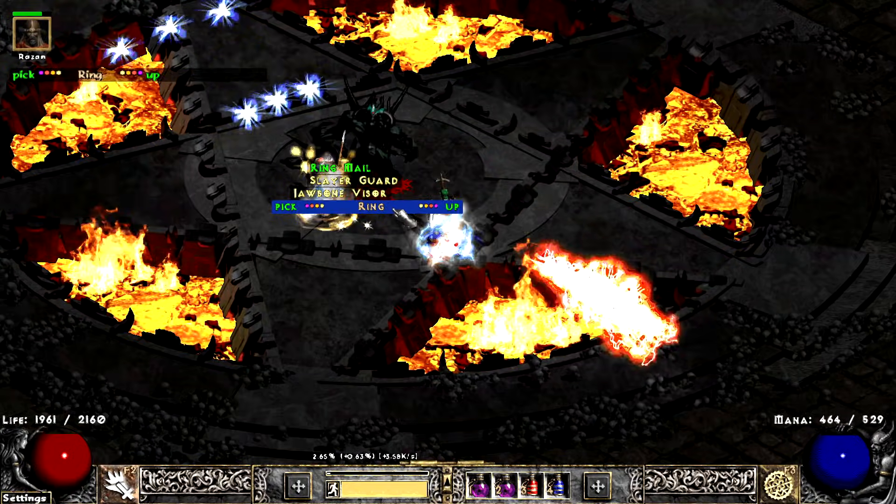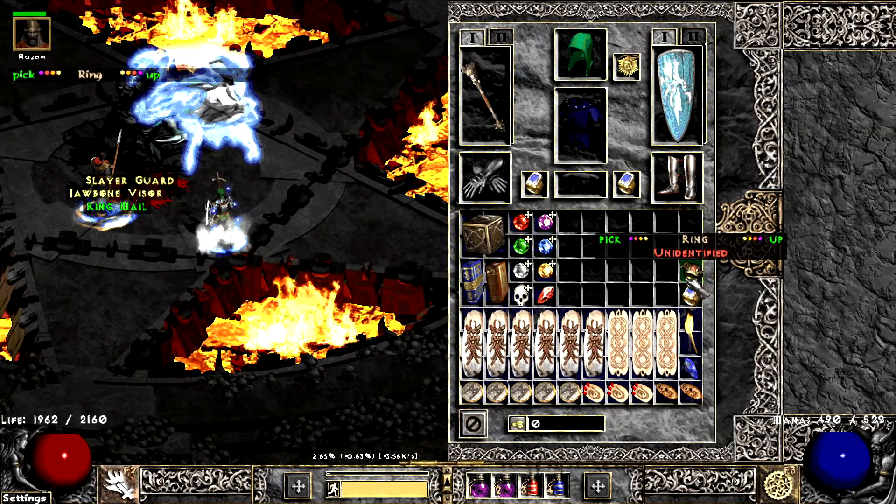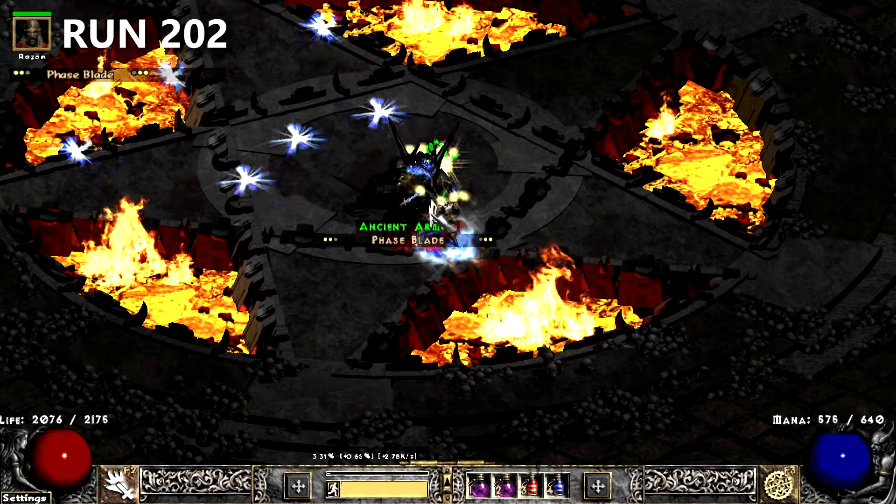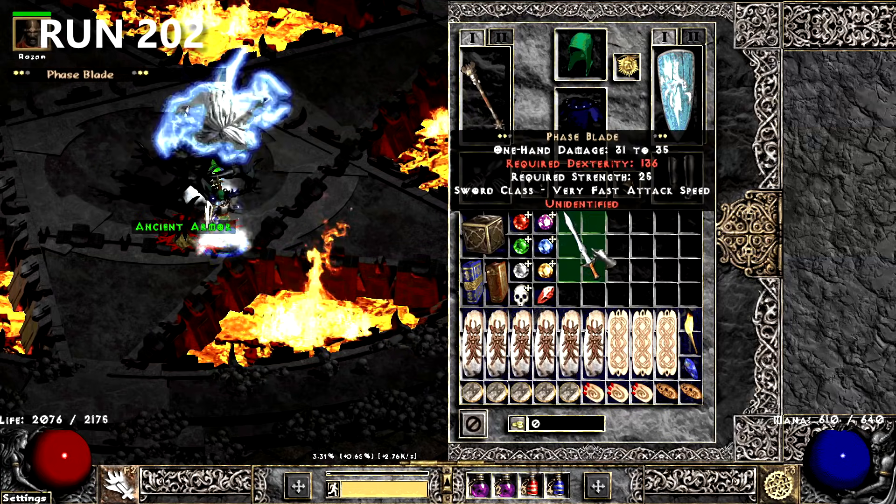A little later, I find what has avoided me all of Season 1 and Season 2 up until now — finally, a Stone of Jordan. Hoping for an Azerath, but getting a Lightsaber. This is the way.